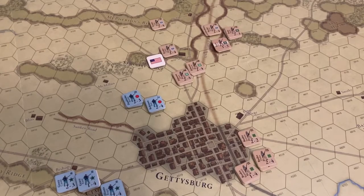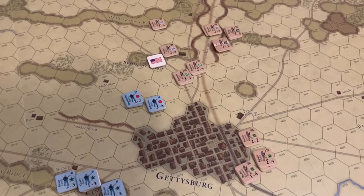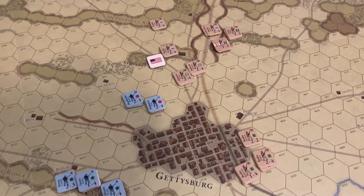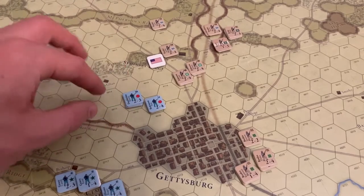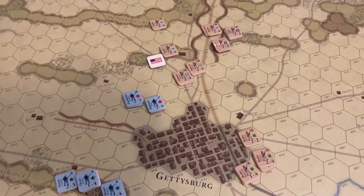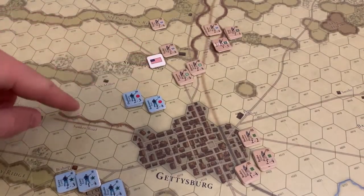There are still two more days of battle. To win an automatic victory the Confederates would have to get 40 points — they're nearly halfway there. The Union really needs to inflict some casualties. Semi-good news for the Union: they were able to extract the rest of the First Corps from Seminary Ridge, but they rolled terribly — only four movement points — so they're going to be caught out in the open in the morning.